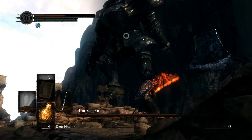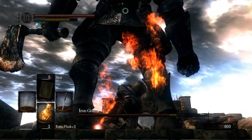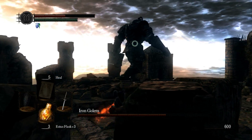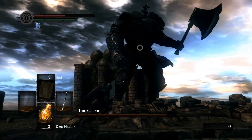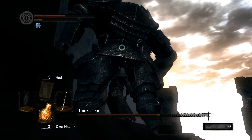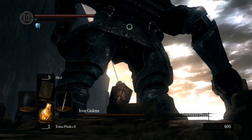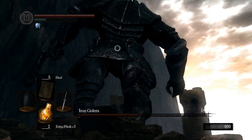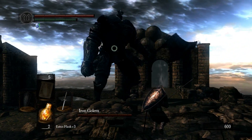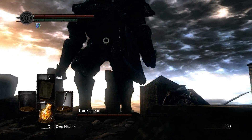Why did that hit me? Well, that was just bad luck. He's staggered — staggered, staggered. I don't have my green blossom equipped. He's back to normal. Now the key is to keep yourself at the center of this little platform, because if you're not, you're going to fall off.